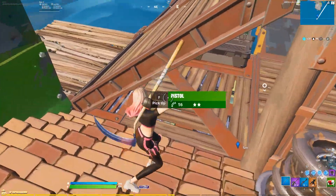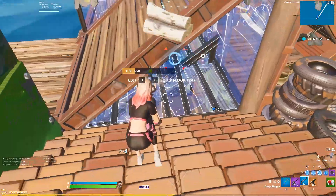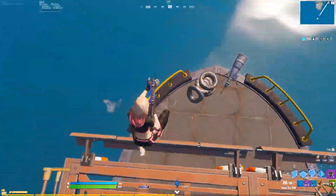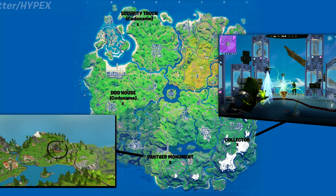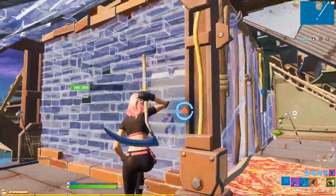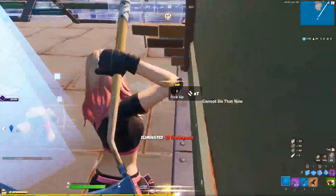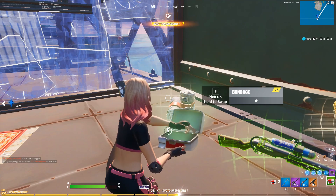Next up is quite an interesting topic from Hypex - we are going to be receiving four to five new locations arriving soon. Inside the files there are some code names, and today it was revealed what they actually are and where they're going to be located. First, the Collector location up in the top right - we're going to be getting that location, which looks crazy. The Collector is a Marvel character, and from a leaked image on the mobile app store you can see it up in the sky. He'll likely arrive later in the season as a brand new character with a gauntlet that spawns at his location. He's going to be a skin likely with styles just like the current Battle Pass ones - we've never really had anything like that before. It's going to spawn on a mountain down next to Misty.